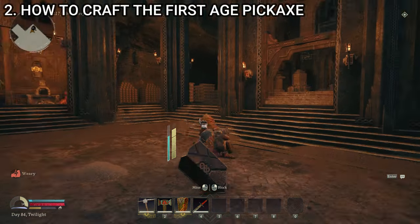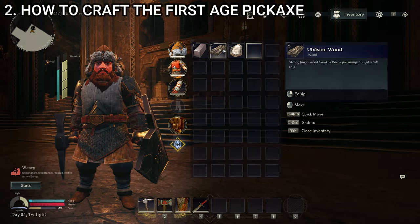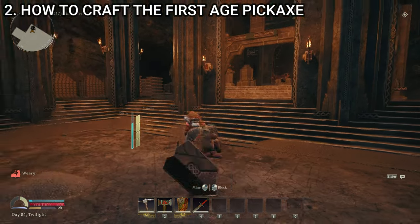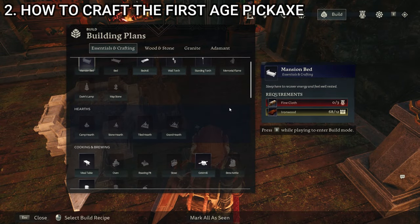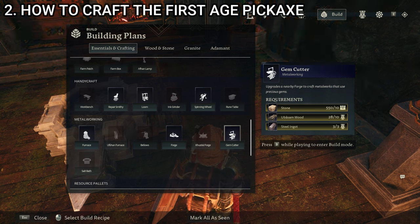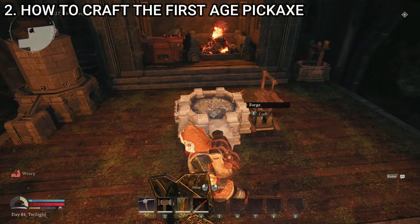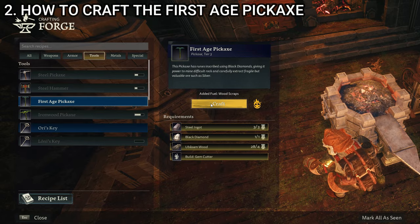We're now back at our base and we've got the materials we need: three steel ingots — you should know how to make those — four ubasum wood, and one black diamond. We also need a gem cutter, and to build one it needs to be close enough to your forge within your hearth range. I want to say you unlock it the moment you find your first ubasum wood. To build a gem cutter you need 10 stone, 10 ubasum wood, and three steel ingots. Once you've got that crafted, you can go into your forge and you will have the option to craft yourself a first age pickaxe.